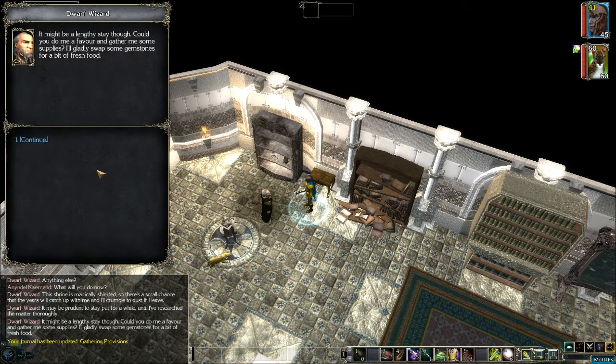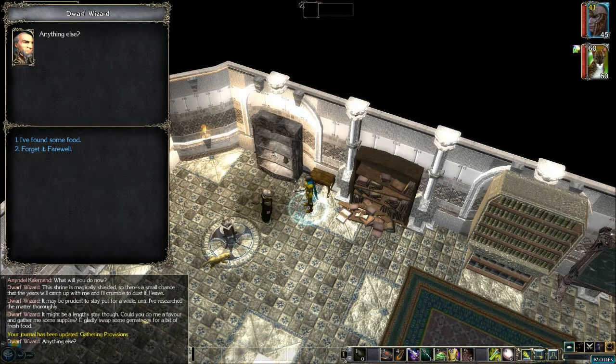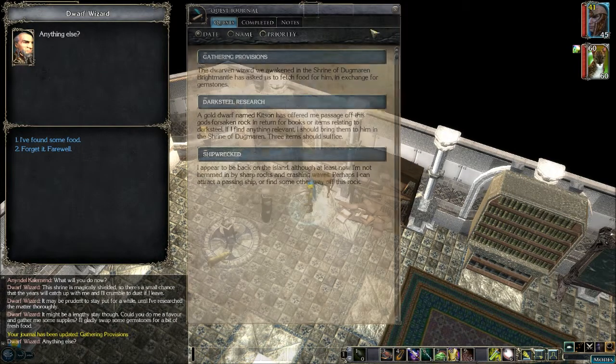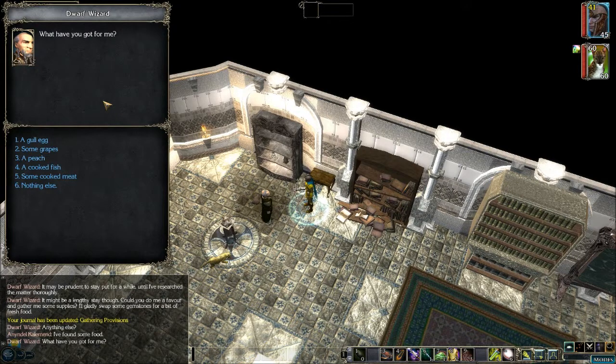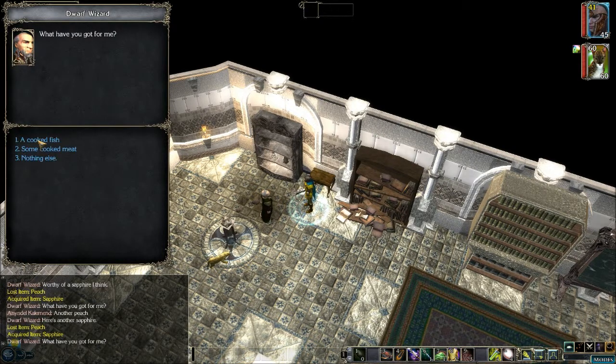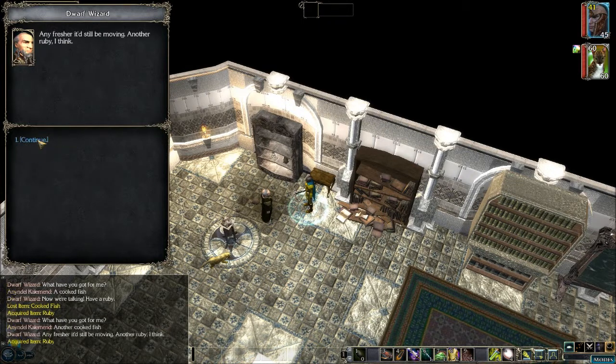'Could you do me a favor and gather me some supplies? I'd gladly swap some gemstones for a bit of fresh food.' I do have a bunch of food. A gull egg — that's worth a topaz. Another gull egg, another topaz. Some grapes — that's a fire opal. And more grapes, another one. A peach — a sapphire. And another sapphire. A cooked fish — a ruby. Another cooked fish, another ruby. Some cooked meat — a diamond. And more cooked meat, another diamond.